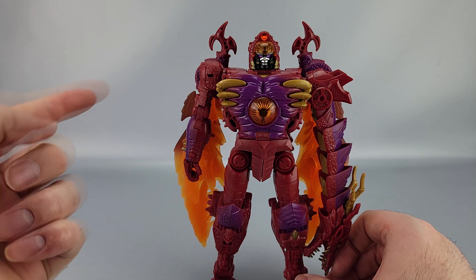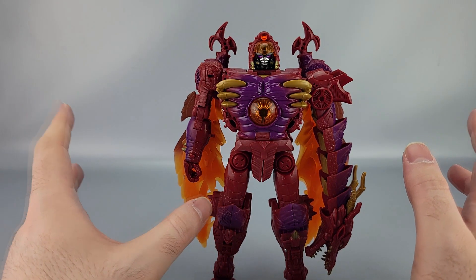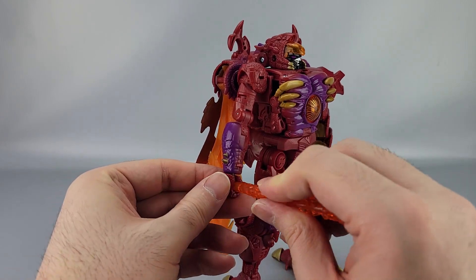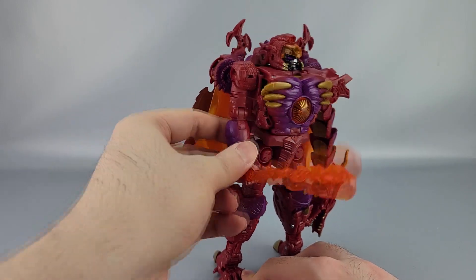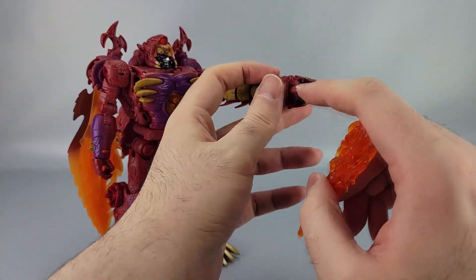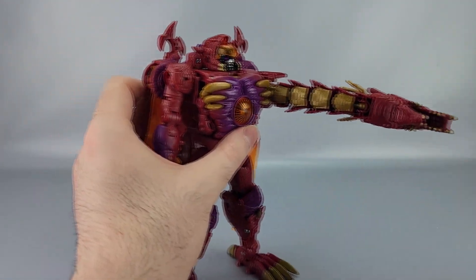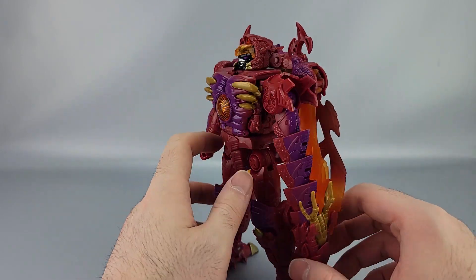The only thing I'd say is the face is not the greatest. He does come with a little flame effect that you can also use as a club, though he can't hold it super securely. There's also a hole in the dragon mouth so you can plug it in there, although it's at kind of an angle. I prefer not to use the flame effect in this mode, but overall I really like it.